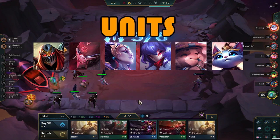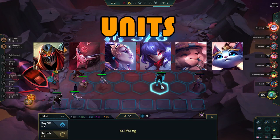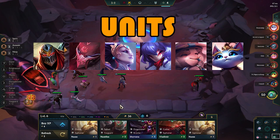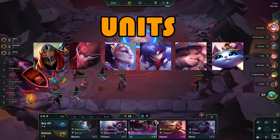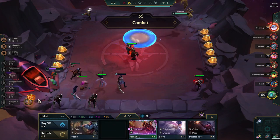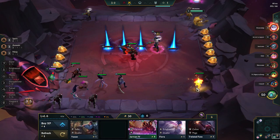If you happen to find something like Assassin Akali, you can also ditch the whole Zed thing and play 4 Assassin. And if you don't find any Zeds at all, you can always pick up a Kayle for Executioner as a backup. And here I am failing to even buy Zed 2. So I'm halfway done — I just need to find a Kindred and a Chosen to complete my lineup.